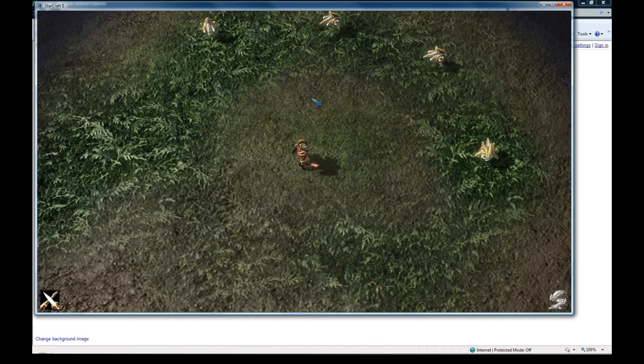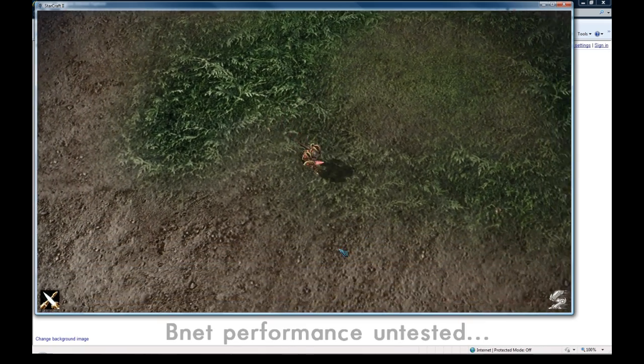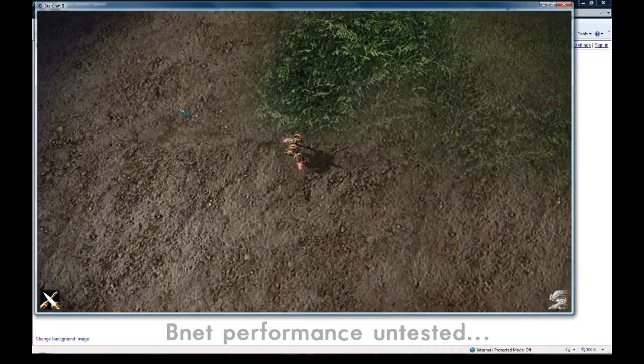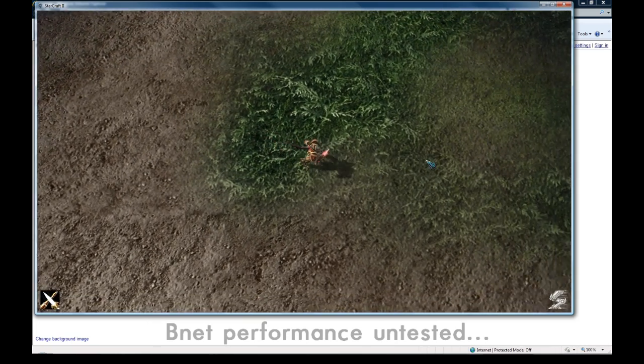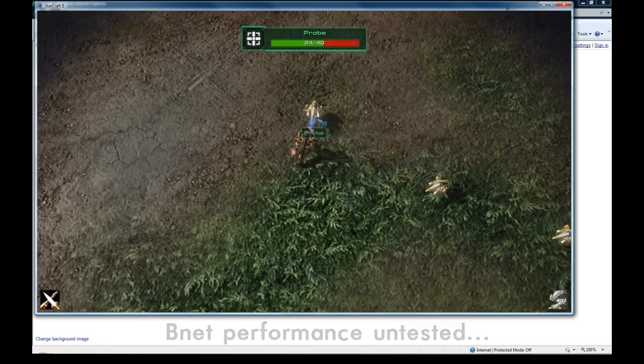Hey everyone, I'm going to show this tutorial right away - it's basically just Diablo movement. If I hold my left mouse down you can see that my guy follows it. I've only clicked once so far and he's still following, and if I left click on a probe here I'll get the little bar and he'll start attacking the probe.